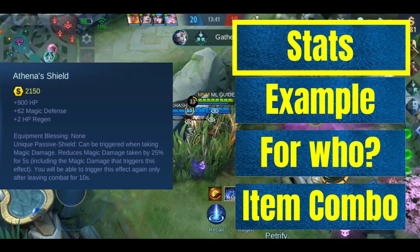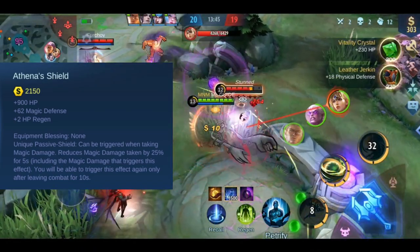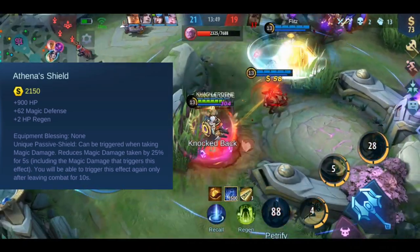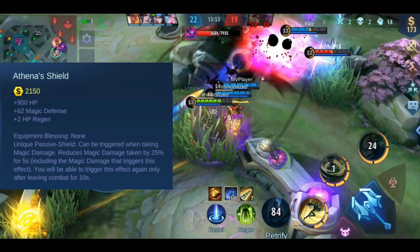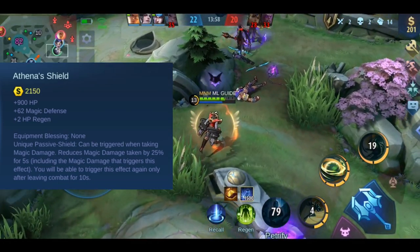First, we'll go through the stats of Athena's Shield. You get plus 900 HP, plus 62 magic defense, and plus 2 health regeneration. This item has one effect called Shield, which gets triggered when you take any magic damage. It reduces the magic damage taken by 25% for 5 seconds, including the magic damage that triggers the effect.